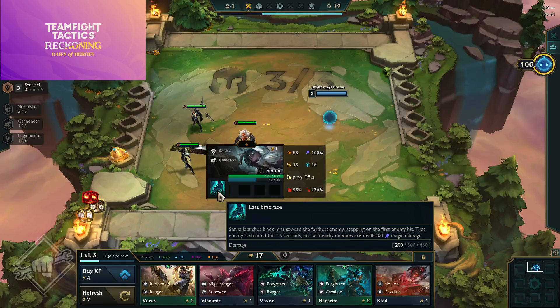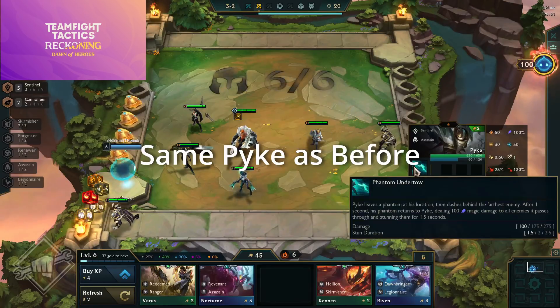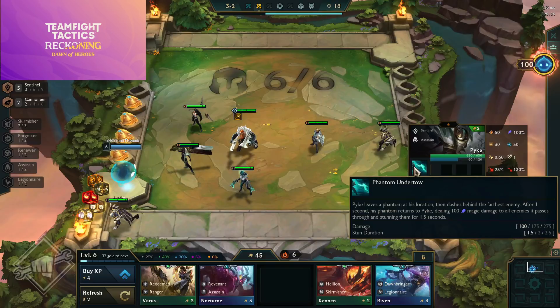Senna is a one-cost Sentinel Cannoneer; her ability Last Embrace launches black mist towards the furthest enemy, stopping on the first enemy hit — that enemy is stunned for 1.5/2/3 seconds and all nearby enemies take magic damage. Xayah is a two-cost Legionnaire Sentinel Skirmisher with the ability Defiant Dance — she surrounds herself with blades for four seconds granting damage reduction increasing by 10% per attack up to 90%, then strikes her target for magic damage.